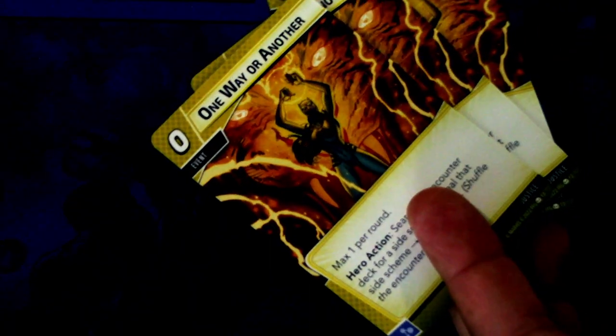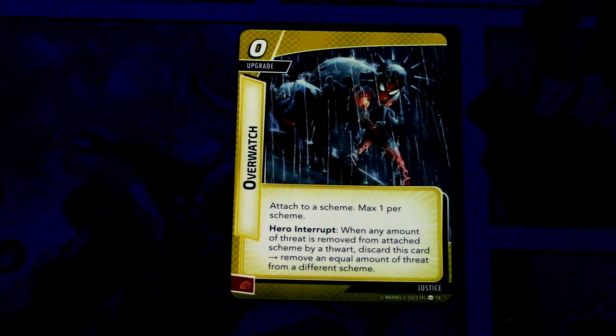Then we have a reprint of two copies of With Great Responsibility, a reprint of Making an Entrance times three, a reprint of One Way or Another times three, and a reprint of Hallow times three. Then we have a new card, Overwatch. It is a zero cost upgrade attached to a scheme, max one per scheme. Hero Interrupt: when any amount of threat is removed from the attached scheme by a thwart, discard this card and remove an equal amount of threat from a different scheme. There are three copies of this, which can be committed as a physical resource. So a lot of Justice reprints in this deck.